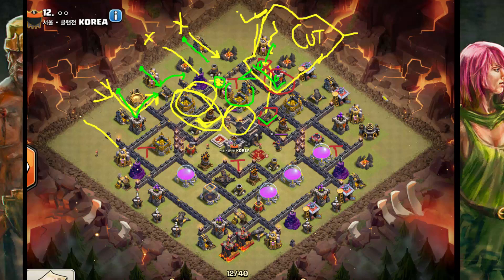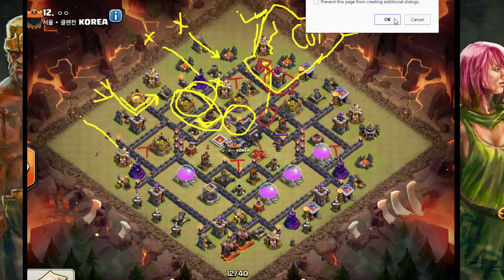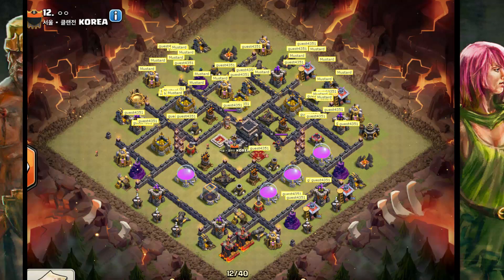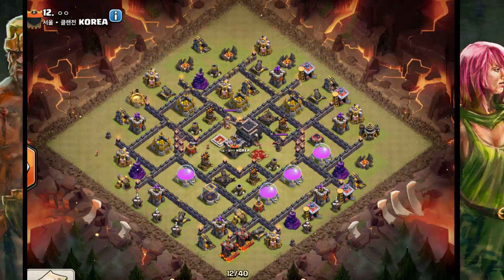To me, if you can get these taken out for twenty camp space, that's not a bad value. They'll probably come on the tesla if it's there. That leaves the risk open that there's nothing in this compartment to draw them in, but if you wall break here and you've already earthquaked here, it doesn't matter — it's an easy path to the air defense. It'll draw them. I think that's the lowest risk way to approach it. What do you think, Nick?